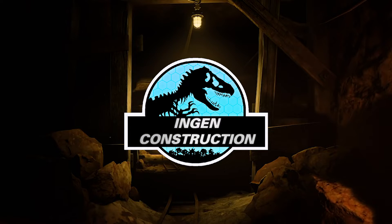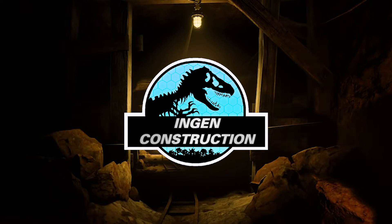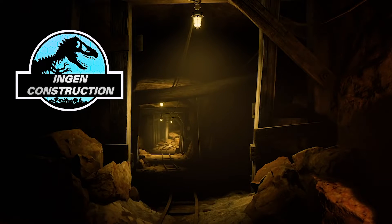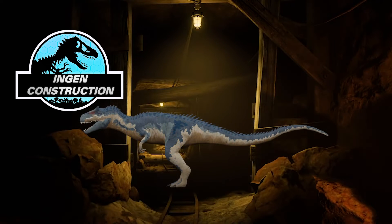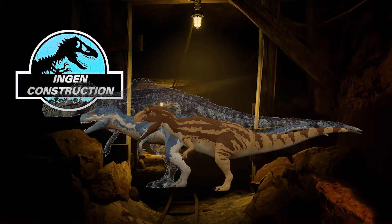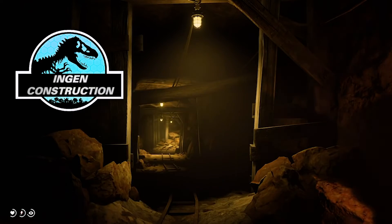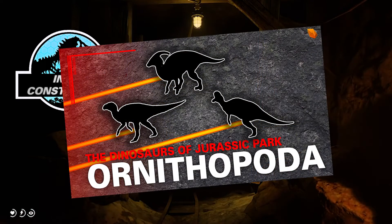Donut here, and welcome back to the Ambermind. Today I'll be covering the next installment of our Dinosaurs of Jurassic Park series. Last episode, Spike covered the different dinosaurs of Jurassic Park, which featured species such as Allosaurus fragilis, Metricanthosaurus parkerii, and Giganotosaurus carolinii. For today's episode, I'll be reviewing the duck-billed dinosaurs of the Jurassic Park franchise — the Ornithopoda clade.